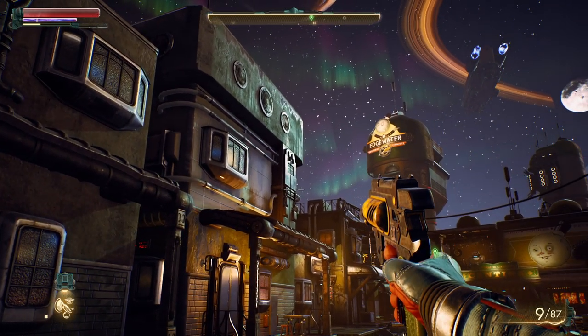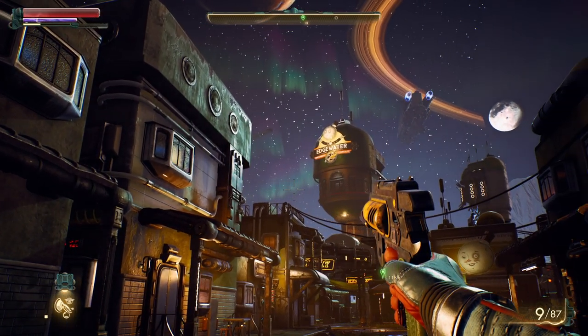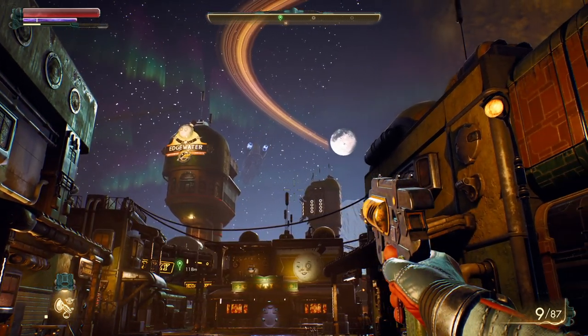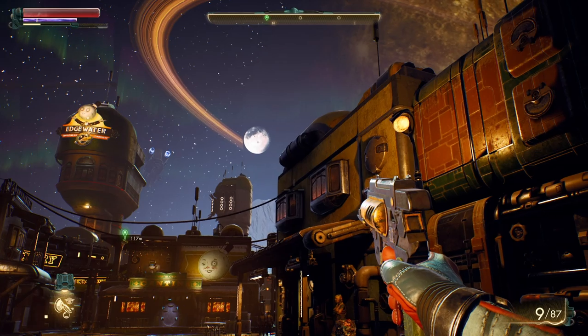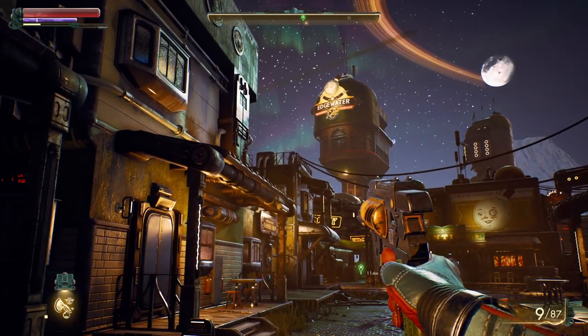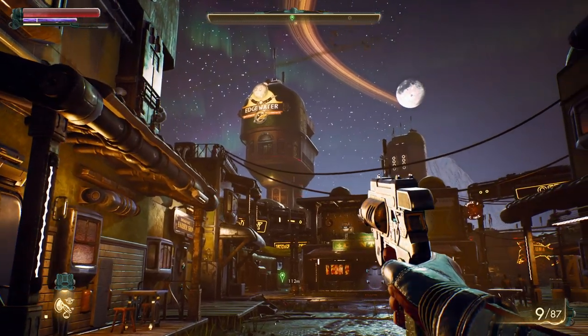Hey everybody, welcome back to another episode of PlayStation Underground. You got Tim and Kristen here. I'm joined by Brian Hines, senior designer of The Outer Worlds, and Matt Singh, producer of The Outer Worlds from Obsidian. We're going to be checking out a new mission in the game. Thanks for joining us, guys. Yeah, thanks for having us.